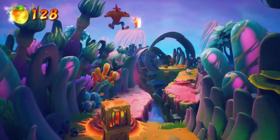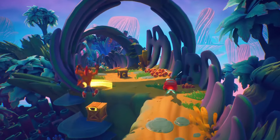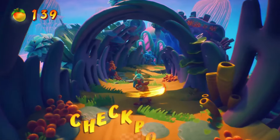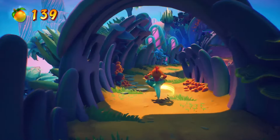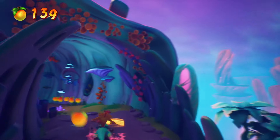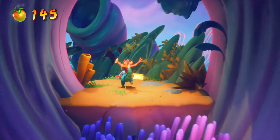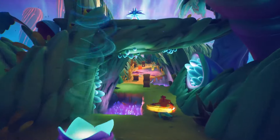We'll have to do the blue gem path. Here's that first section — there are two riding sections with the little alien creature. This first one's not too bad; the second one is where I have a lot of problems.